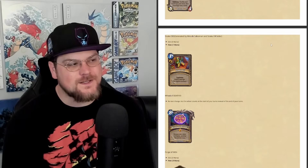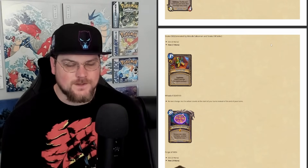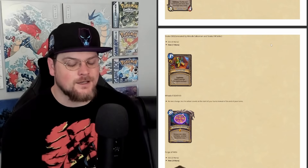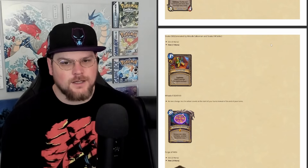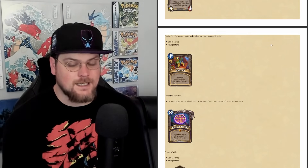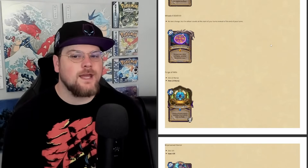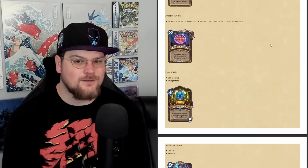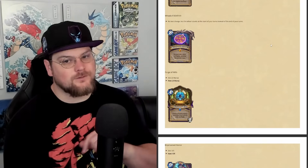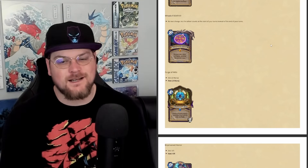Snake Oil — the token generated by Miracle Salesman — was just a really efficient one-drop: a 1-mana 2/2 that gives you the option to shuffle a Snake Oil into your deck for 1 so you can get a new card. For decks like Sif or for big draw effects, the 1 mana cost matters now — you can't just dump it for zero anymore. Then Wheel of Death isn't getting a visible text change, but the clock will tick at the start of your turn instead of the end, making it feel like five turns instead of four.